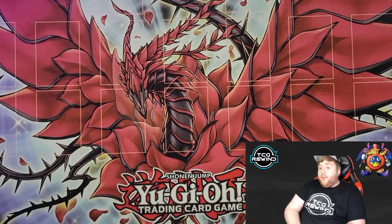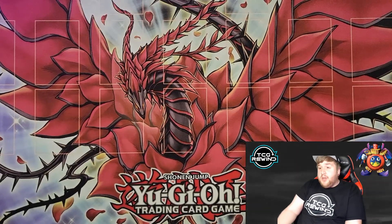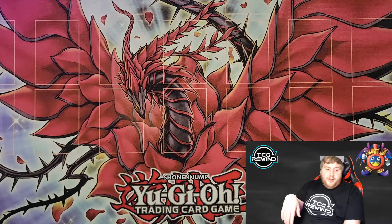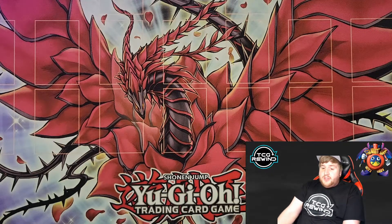Anyway, that wraps it up for this deck profile. Obviously this is the only place you can find this build because I won't be adding it to the website — it's just so similar to the floater build from that top YCS Kansas City list. But I do think this is the best way to play the deck. I think the deck is beyond tier one — it's right up there with Plants and Agents, equally as strong, especially with the Dark Soul ruling. I feel like this deck can do so much, and it really comes down to the right build. I really wouldn't change anything about it. That is it for this deck profile — thank you guys so much for watching and make sure you have a great day.